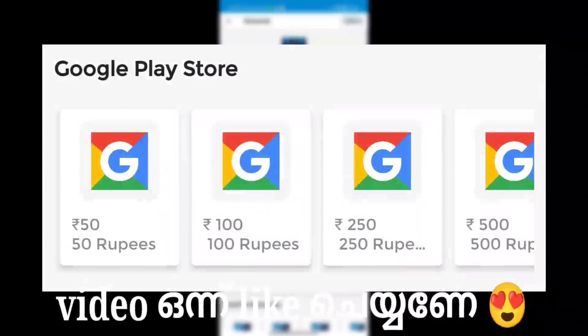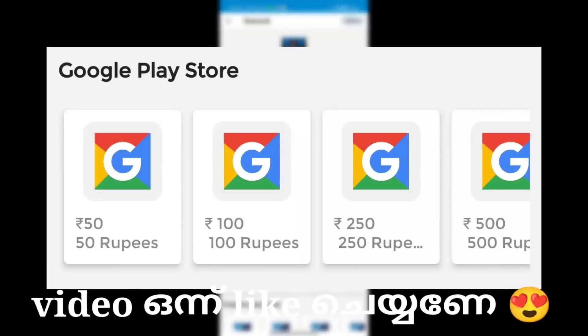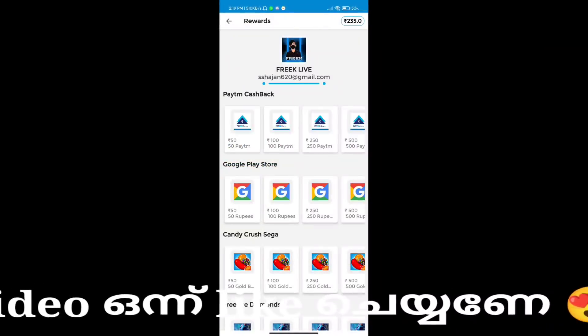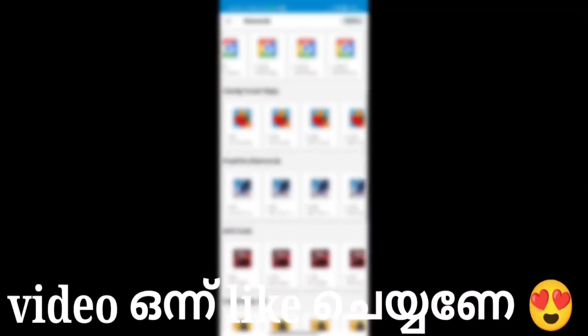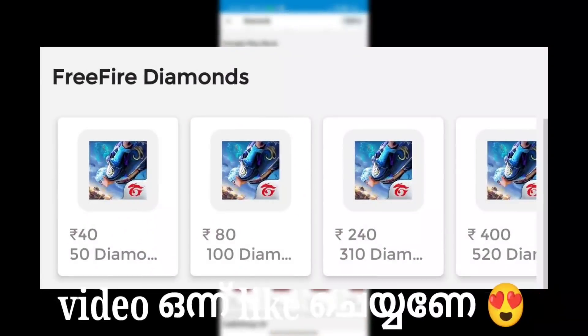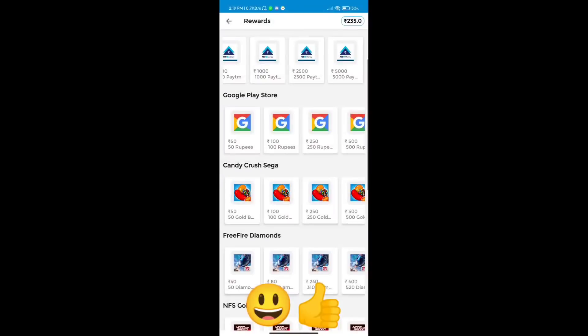If you get ready to go to your Google Play Store, you can buy something for $50,000. You can also buy the price in the free view, or buy it in direct diamond.